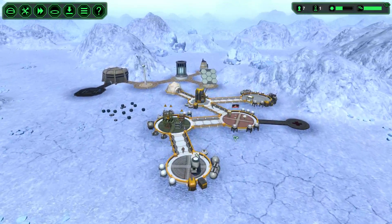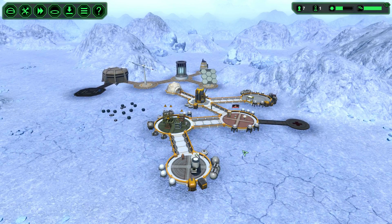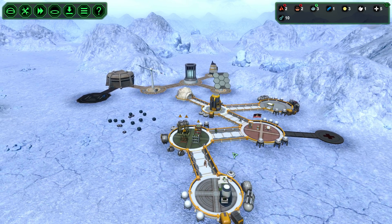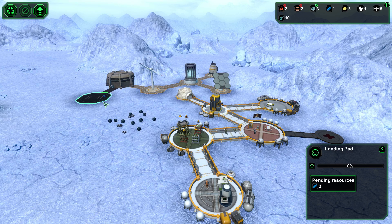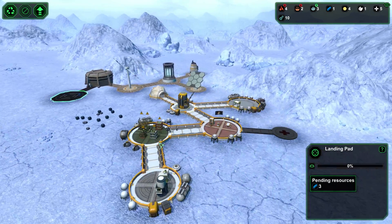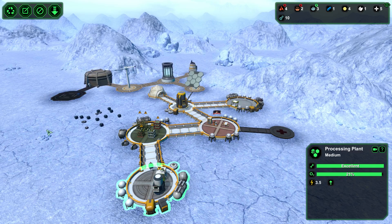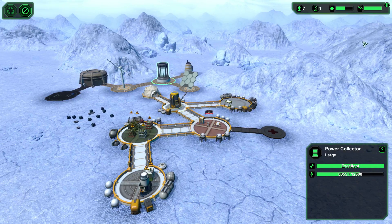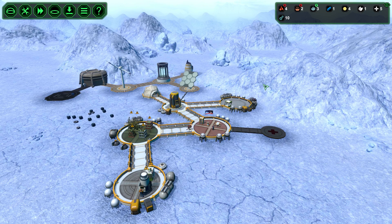Last time we survived the first two days and built almost every basic building. We still need the landing pad - it requires three metals and we only have one, but one is already there so it should work. Let's give priority to that. We have wind collecting power, which is fine, but soon we're going to need another power collector or power source.